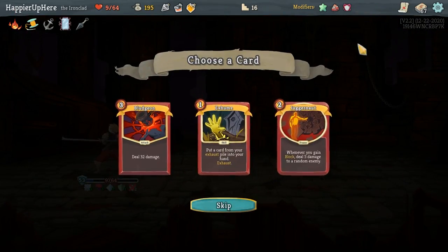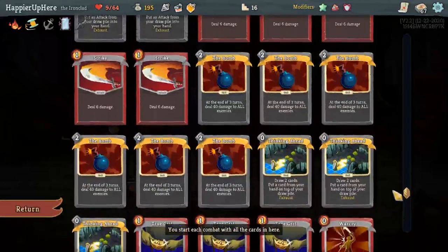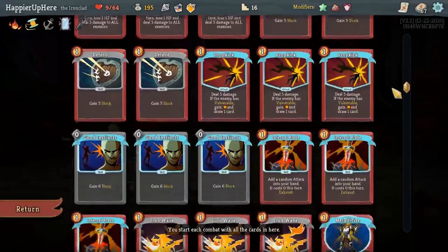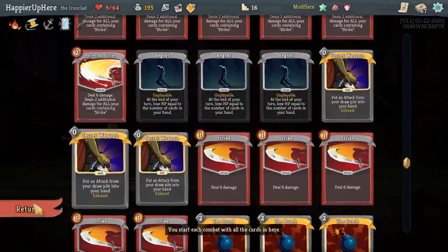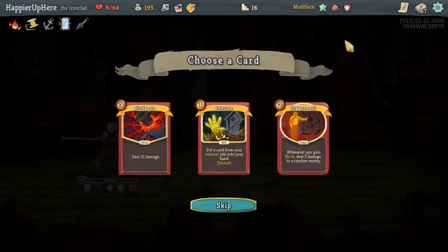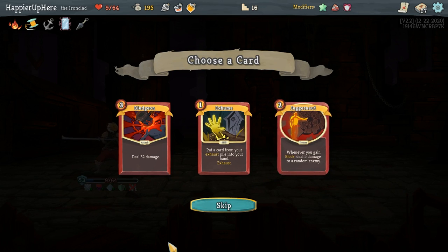Just barely perfected. Bludgeon, Exhume, Juggernaut — interesting. Do I want to Exhume anything? I do exhaust a good amount but not enough for Exhume to be really useful. I think I'll go with Juggernaut — Juggernaut is nice with Plated Armor but it'll be better if I had more consistent block. Tough choice. If I get Energy Bludgeon it would be better probably.